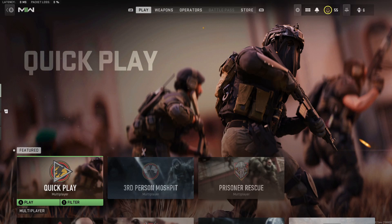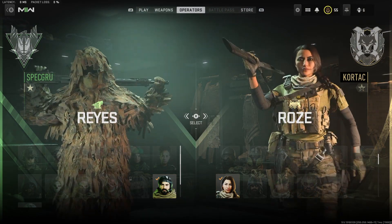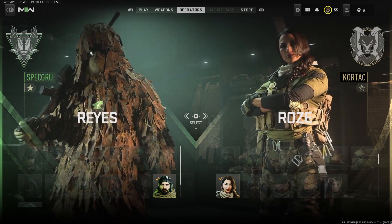Let's hop into this. At the very top there's an Operators tab — that's where we're going to head first. You can select two operators, but you can also go through and customize every single skin for every single operator if you have a customizable skin.